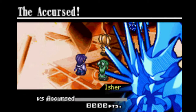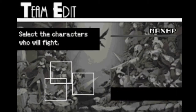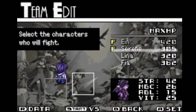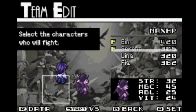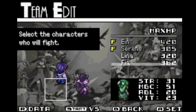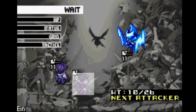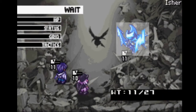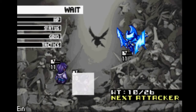2-1 formation — Ain, Serene, and Fia. This Accursed dude looks like he's flying. He resists everything — that's nice to know. I didn't know you could do this though.